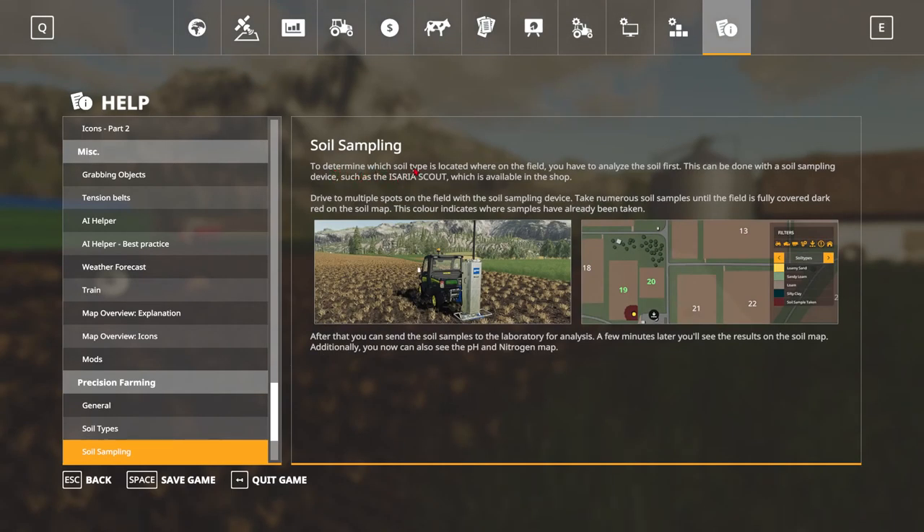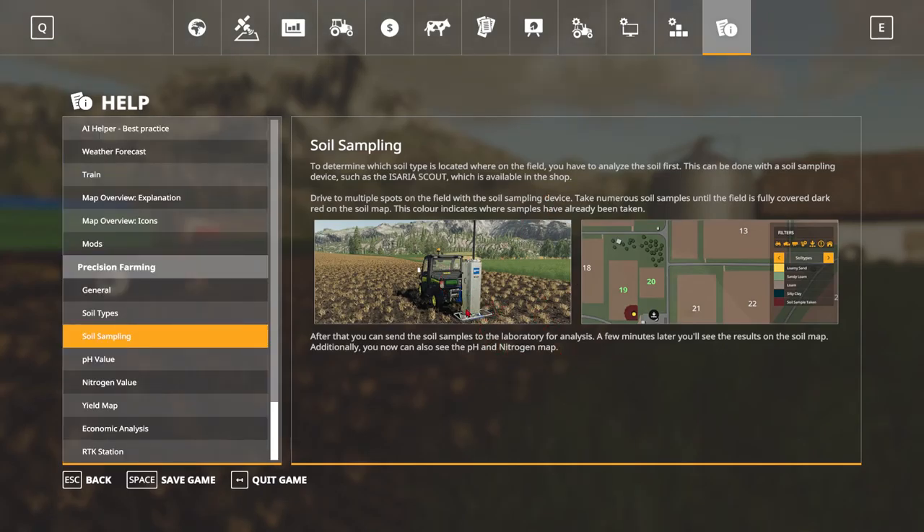To determine which soil type you have, you use the Aseria Scout, and then you send it off to the laboratory for analysis. It shows it on the Gator, but you can put it on literally any tractor with a three-point hitch. Take numerous soil samples until the field is fully covered in dark red on the soil map. This color indicates where samples have already been taken. After that, you can send the samples to the laboratory, and a few minutes later you see the results on the soil map.